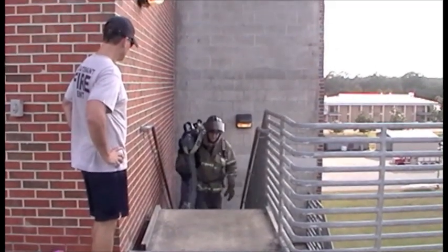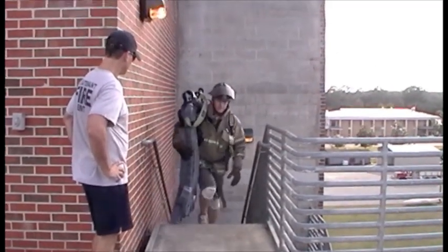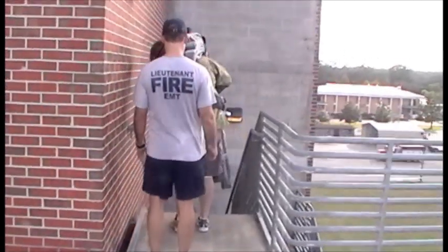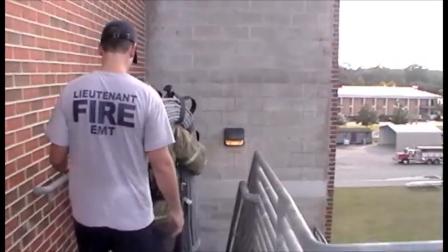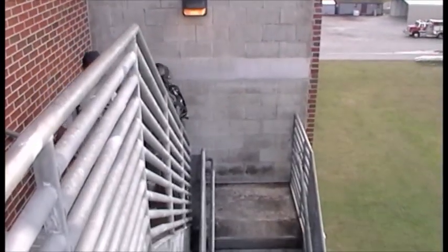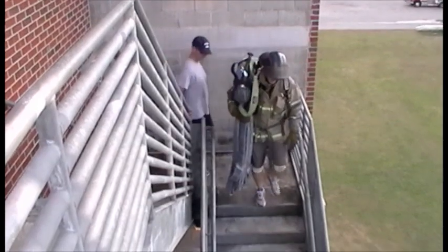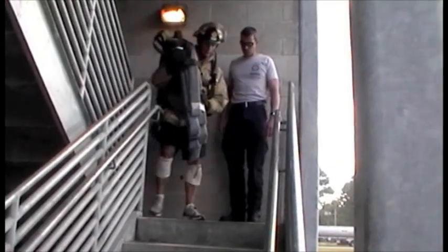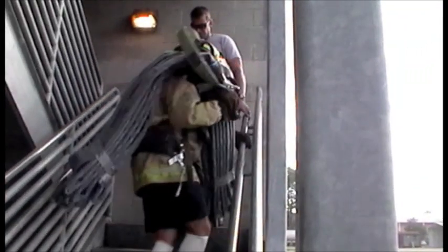When ascending the stairs, the candidate may skip steps and may hold onto the rail. The candidate may then begin to come back down the stairs once they place both feet onto the fourth floor. When going down the stairs, the candidate must hit every step. If a candidate misses a step on the way down, they will be asked to go back to the step that they missed and restart. Time will end when both feet cross the bottom step.